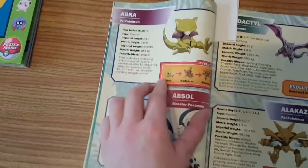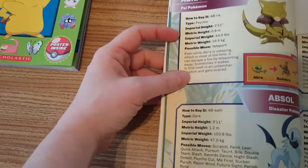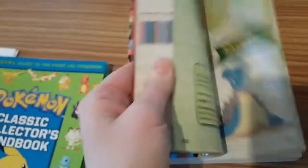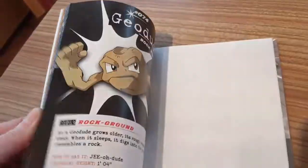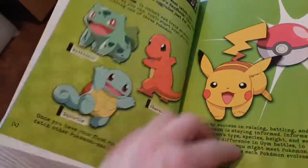Looking at Abra in the Alola handbook: you get how to say it, type, imperial height, metric height, imperial weight, metric weight, possible moves, and a little bit about it. You then have its evolutionary chain, though it doesn't include the level it evolves at. This book sorts Pokemon alphabetically rather than by number, which is a bit irritating. It does tell you which region they're from, and it also has the classic Pokemon number from the original Kanto Pokedex.